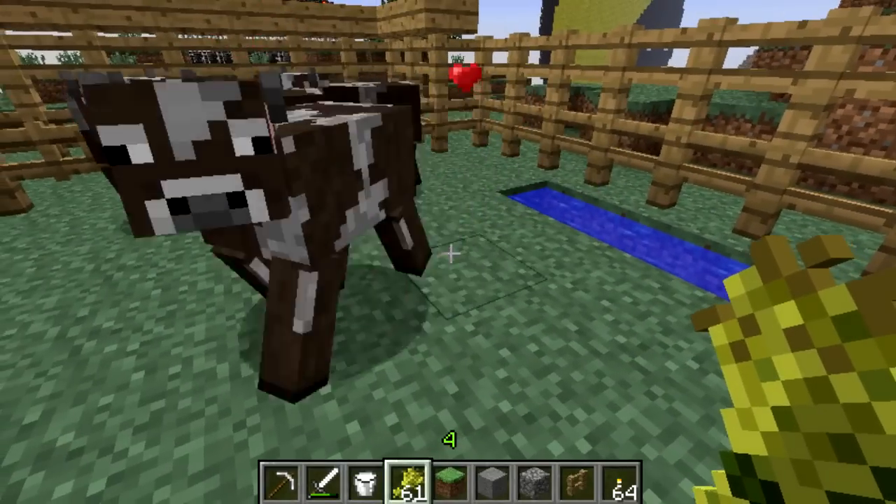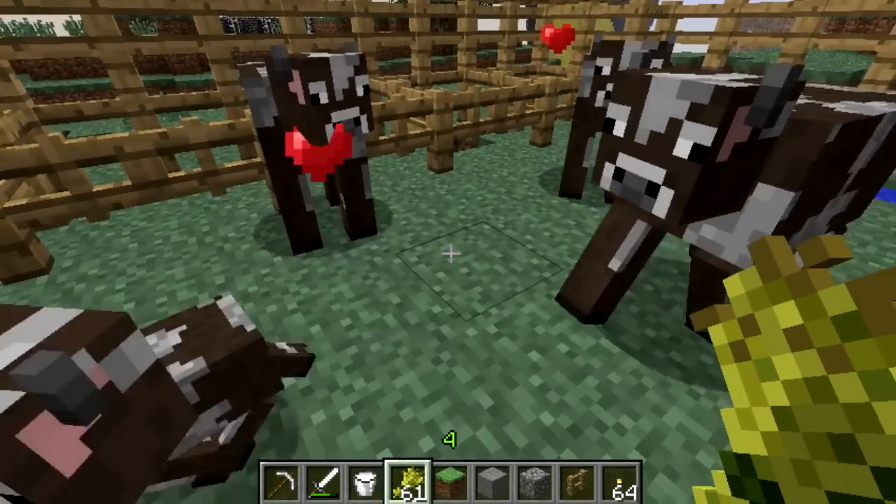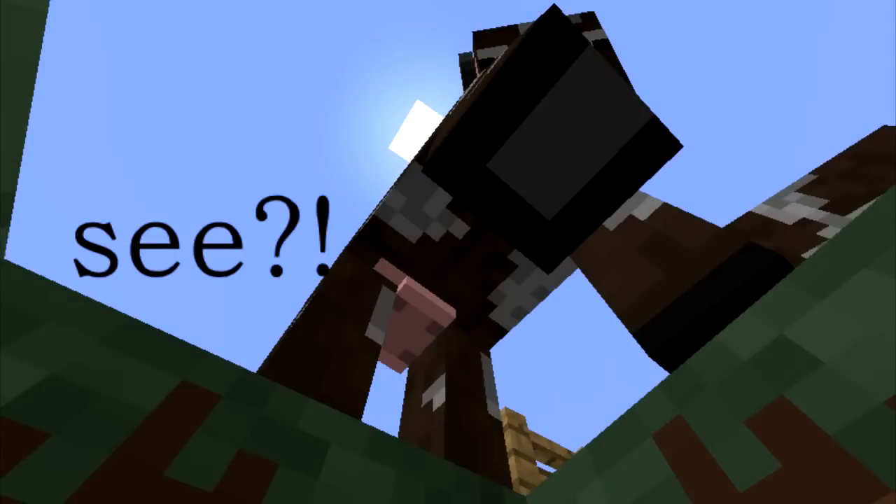Like a lot of other friendly mobs, they can be bred to produce a baby cow, but both of the cows have udders, so really the calf is adopted.